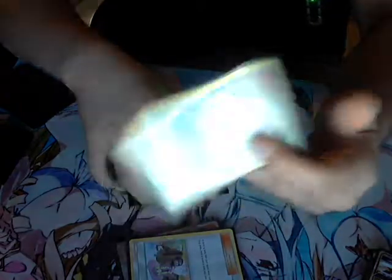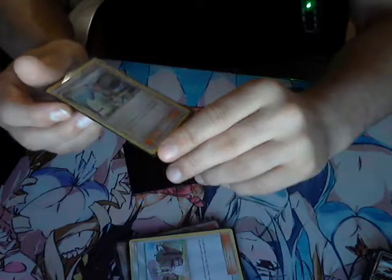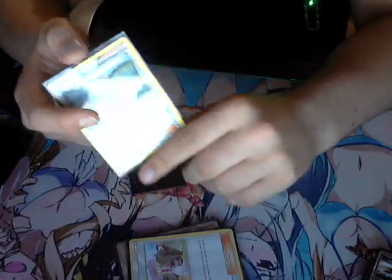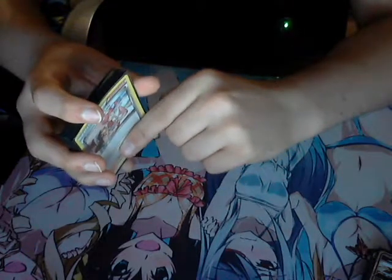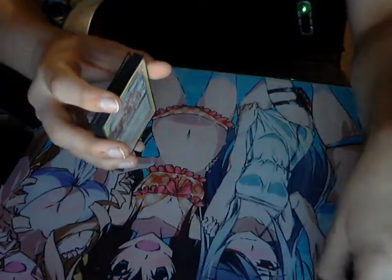Then we have Skyla — she's from Kalos or Unova, not entirely sure, but she lets you search any Trainer card, really good. Lastly, Pokemon Center Lady — heal 60 HP and remove all special conditions, so it cures poison, confusion, burn, and paralysis. Really nice card.